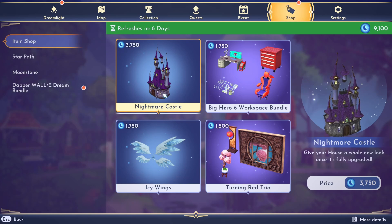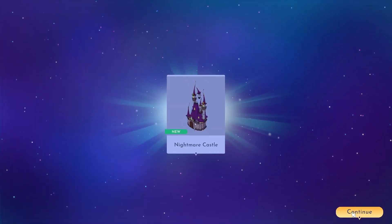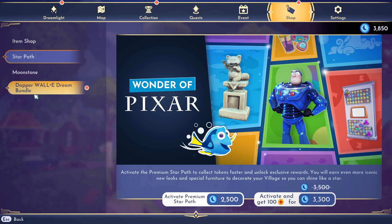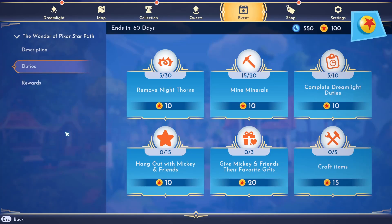Let's try out some of these items. I definitely want the Nightmare Castle and the Turning Red Trio. I'm really excited to see how this looks in my house. After buying that I cannot afford the Wally Dream Bundle, so I'm gonna go ahead and activate the premium star path with the extra 100 tokens just because I'm lazy.